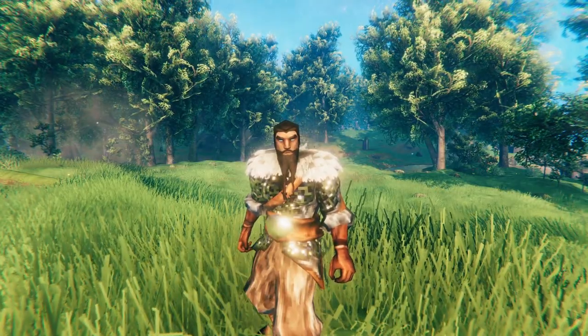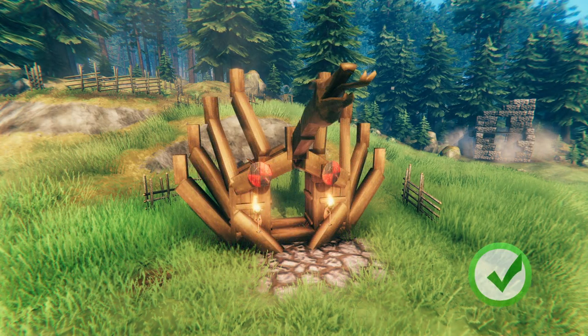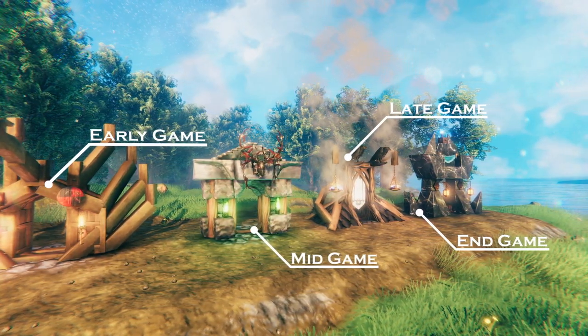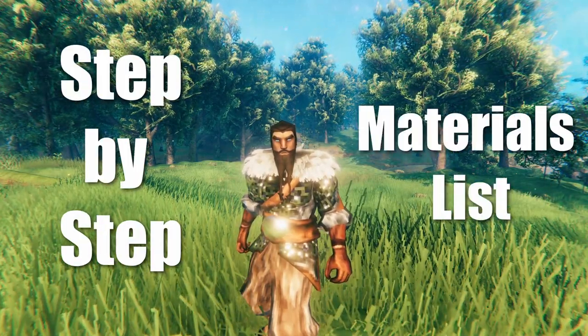Hey everyone, my name is Smitty, and today we're going to be learning how to make our standard portals look a little bit nicer by building decorative structures around them. I'll be covering four awesome designs for different stages of the game, ranging from early game all the way to end game Mistlands. We'll go step by step on how to build them, and I'll provide a list of all the materials you need.